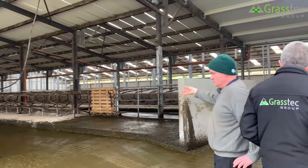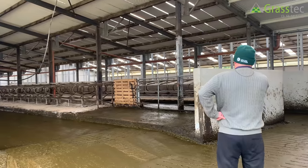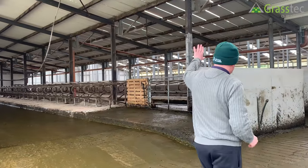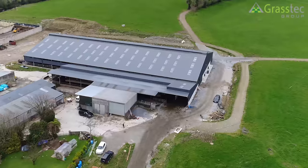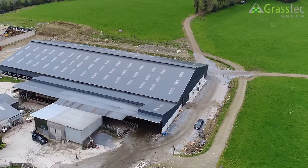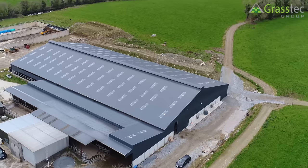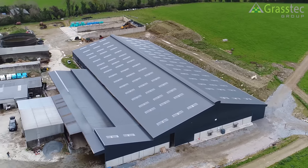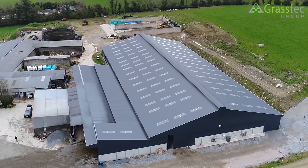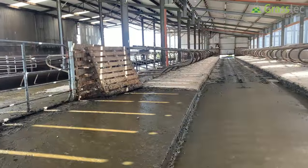We kept the original shed because they're modern-type cubicles and the cows love them. We extended it — took the gable off the existing shed when we built this new shed and merged the two together, so this bay here is an extra bay. It's a nice wide access. Simon had highlighted that the original shed passage was always too narrow, so we made the new passages wider.